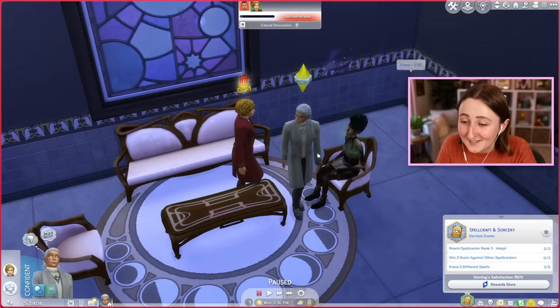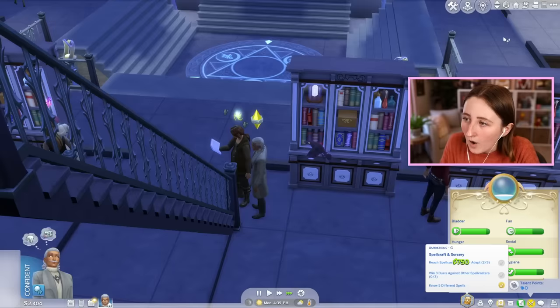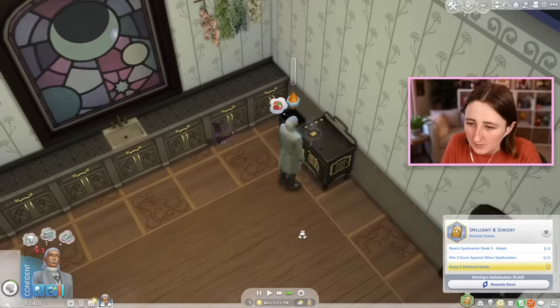Potion of the nimble mind — increases the speed my sims gain skills. I don't even have to work on this; it's really easy when they just give you one. I just learned necrocall — summon the dead from their final resting place. And I learned how to repair things. The practical magic stuff is so useful. Obviously it's fun to light people on fire, but it's also really nice to have things I can just use at home.